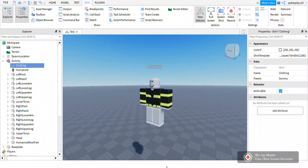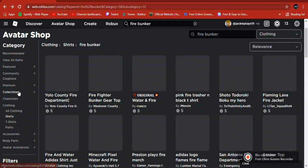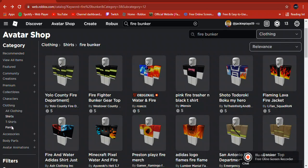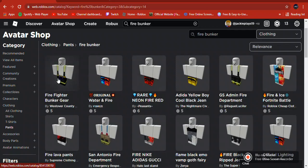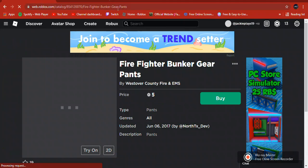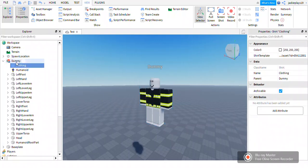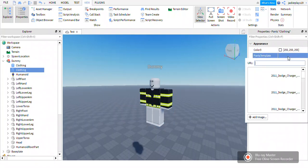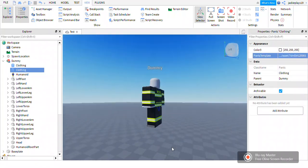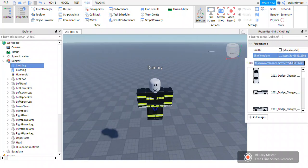You can do this for shirts, and you have to do it for pants too — it's pretty much the same process. Copy the pants URL, click back on the dummy, click the plus again, and select Pants. Same thing as the shirt — just copy and paste that URL right there. Now you'll see the little number next to the equals sign — copy that number and that number only.